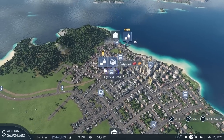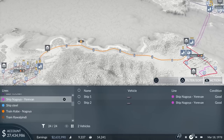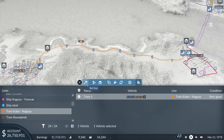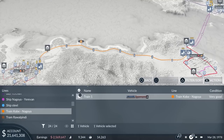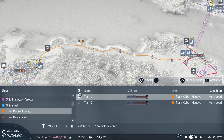We can still increase this value by expanding public transport even further. As Kobe already has a bus service near the train station, another good option is to improve the capacity of the train line from Nagoya to Kobe. This can be done by editing the existing trains — for example, we can replace the wagons with ones that have more seats and add more wagons. We can also increase the frequency of the line by adding more trains; an elegant way is to just clone an existing train.